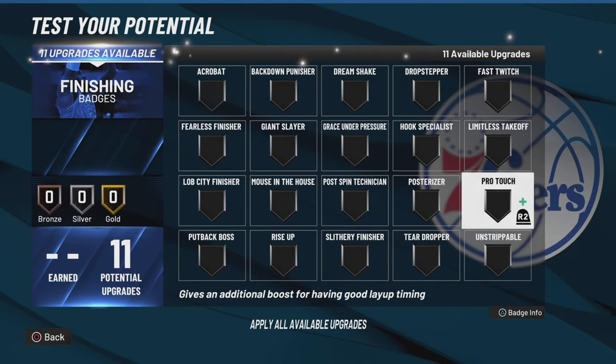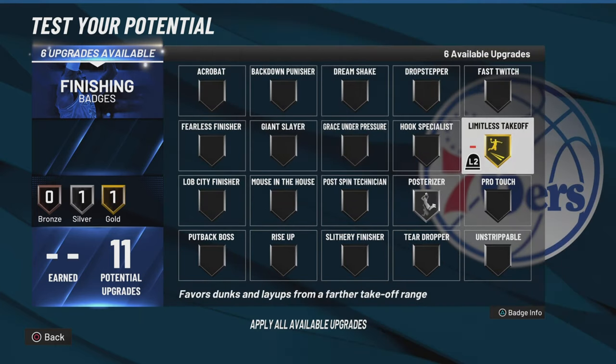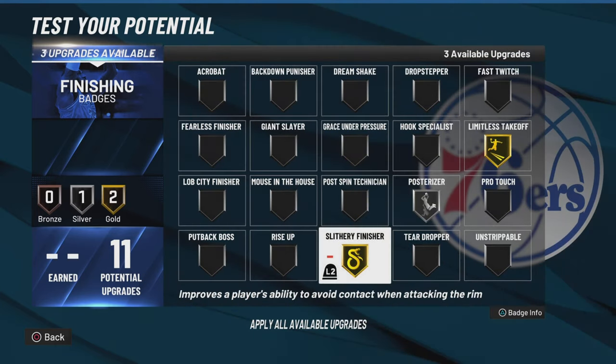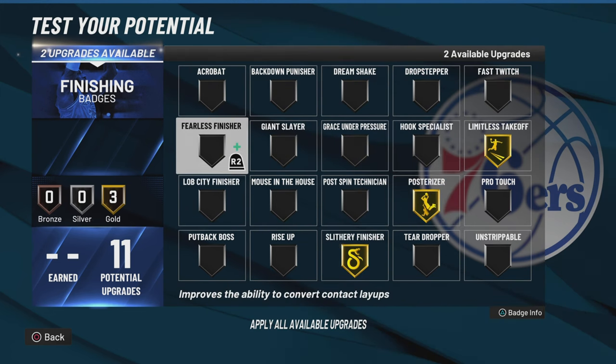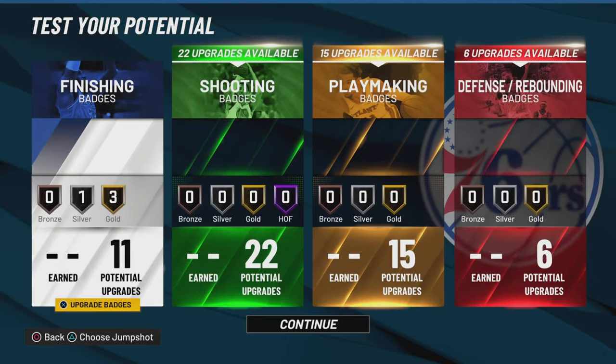I'm about to show y'all which badges I would put on this player. For finishing, I'll go Slithery gold, Limitless Takeoff gold, you can go Posterize gold, and I'll probably go Fearless Finisher silver or Acrobat silver — probably Fearless Finisher.